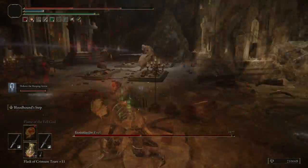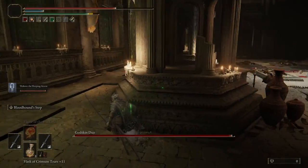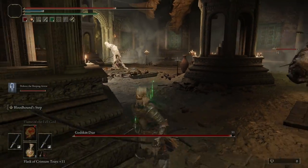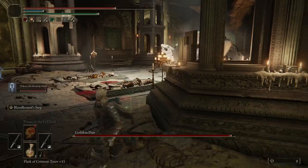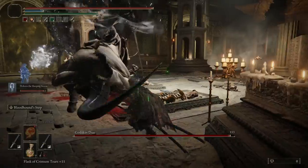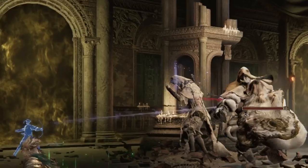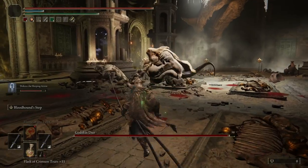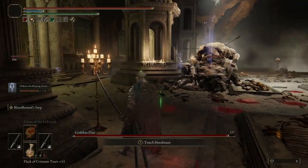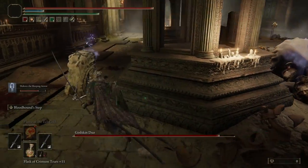Sleep is incredible when it comes to duo boss fights. You'll obviously know about the Godskin Duo boss fight — one of the most hated fights in the game because you have two enemies coming at you at once. Sleep is essentially a cheat code in that fight, making it a lot easier. By having Dolores as a summon, you can have them sleep one or even both enemies, acting as crowd control on one target to make the fight much more manageable.